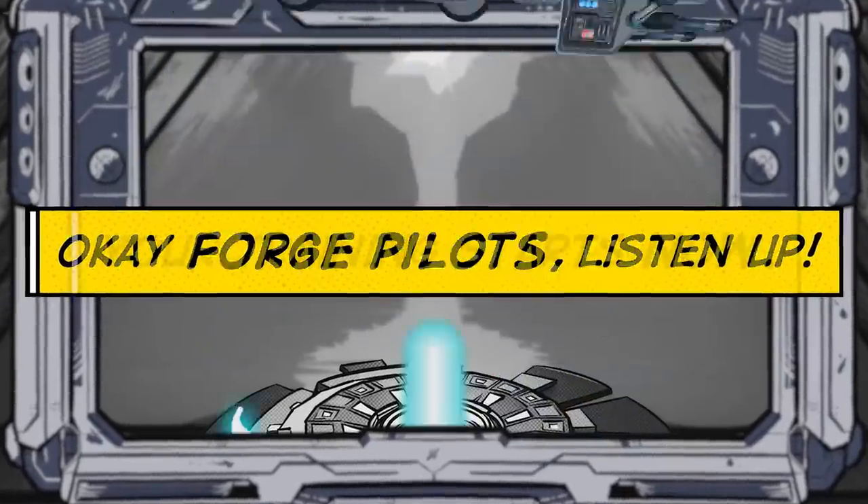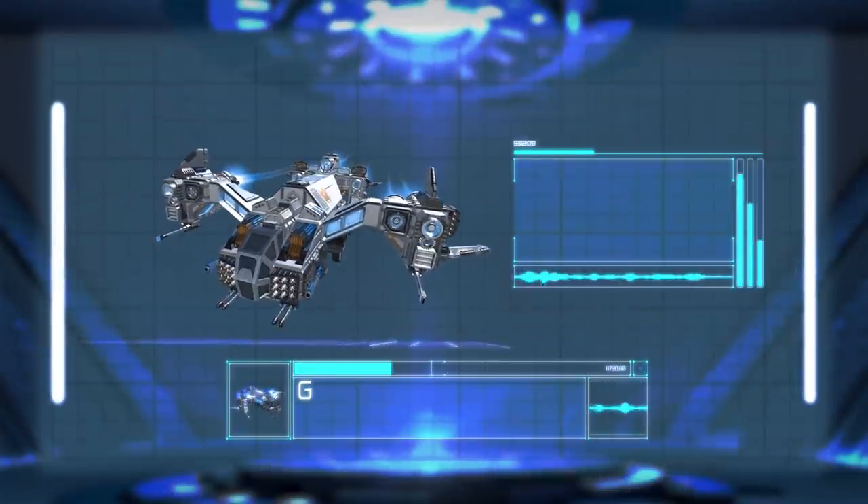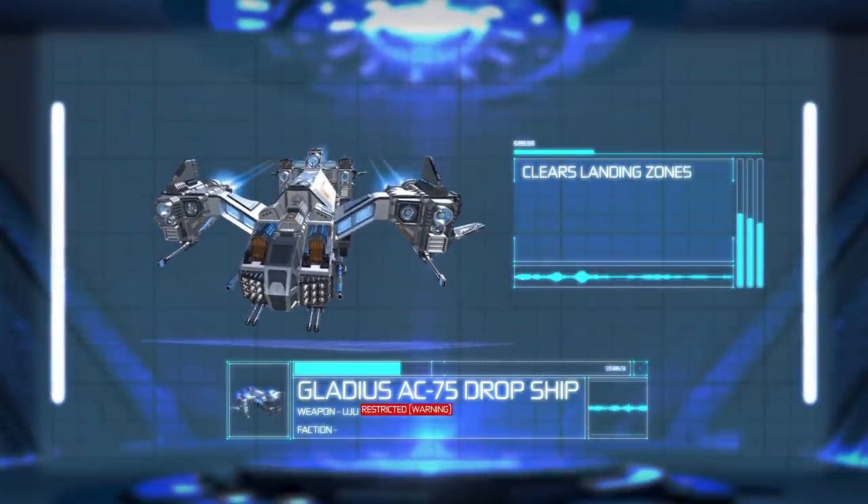Okay, Forge pilots, listen up. Your training starts now. Let's build a battle. Snapships dossier: Gladius AC 75 dropship.